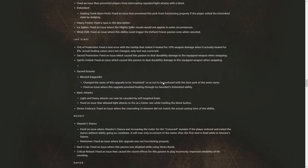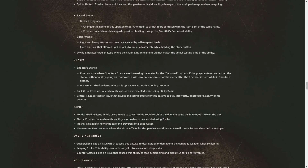For the Life Staff, the Orb of Protection tooltip incorrectly stated it healed for 10% damage when it actually healed for 8% — only the text was corrected, not the actual healing values. Sacred Protection had an issue fixed where it dealt durability damage to the equipped weapon when swapped. The Sacred Ground Blessed upgrade was renamed to Anointed to avoid confusion with the item perk of the same name. Light and Heavy attacks can now be cancelled by self-targeting heals. Fixed an issue where Light attacks could fire faster while holding the block button. For the Musket Shooter Stance, fixed an issue where it was increasing the meter for the censored mutator without firing a shot — it now only affects the meter after the first shot is fired.